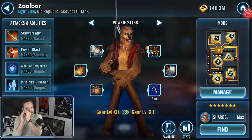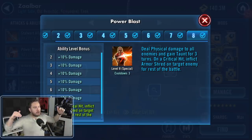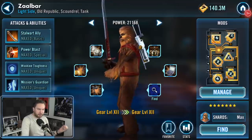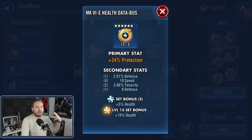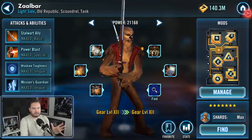Seriously, the most important character is Zaalbar. You need him to be your absolute fastest character, because you want to make sure he's landing Armor Shred a ton on Darth Malak. When the time comes, you just Blitz this guy and knock him down — Armor Shred reduces the amount of defense Darth Malak has. You want Zaalbar to open the battle, land Armor Shred, and then just go to town. Find your fastest primary and secondaries; six-dot mods are preferred but not required.